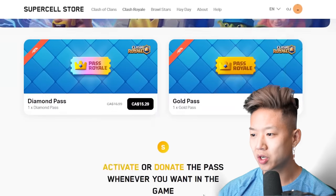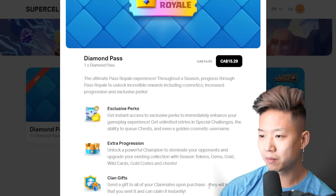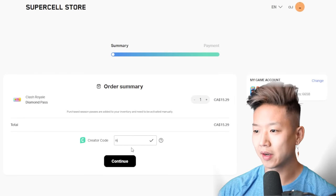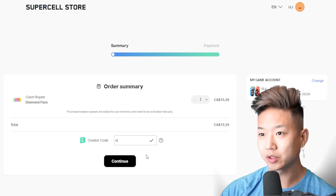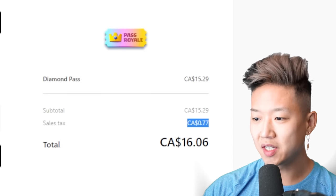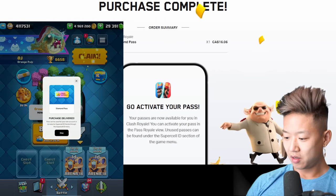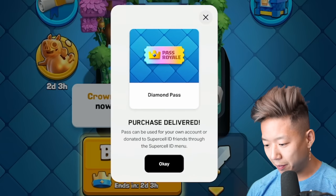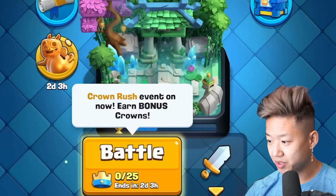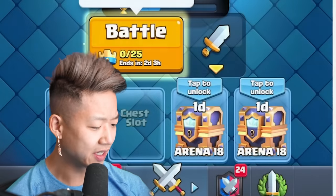Going back to the Supercell store, the Diamond Pass is 10% cheaper. I'm going to use code OJ because we get a small kickback from that — a little bit more on store.supercell.com. It's $15.29 plus my 5% GST because I'm in Alberta. Processing payment... purchase delivered! The pass can be used for your own account or donated to a Supercell ID friend. I can literally gift anyone the Diamond Pass.